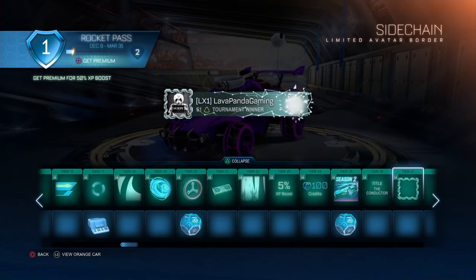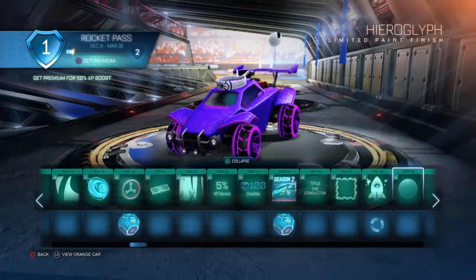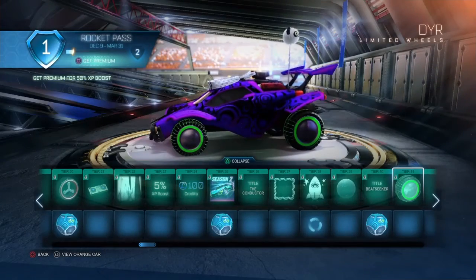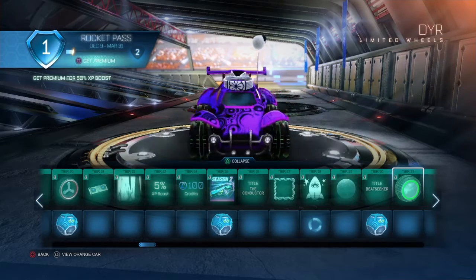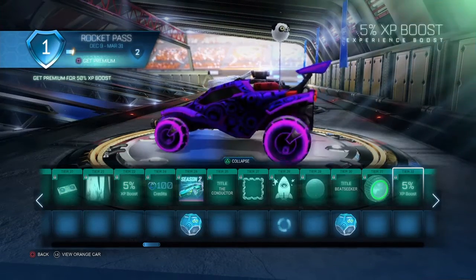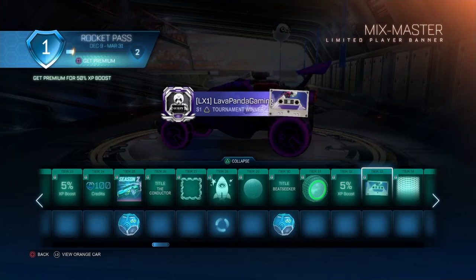Got the Side Chain border. Got the Rocketeer decal for the Breakout. The Hieroglyph — it's like an Egyptian paint finish. Just a bunch of uncommon drops at the bottom. The DYR wheels — look at that, reminds me of the old school game called Snake. In the middle of the wheel it looks like a pinball. That's pretty interesting, I like the wheels in this. Got a cassette tape — I think that's what that is. The Mix Master — it's animated, pretty sick.